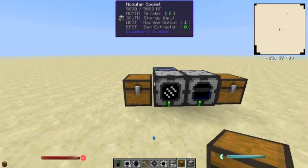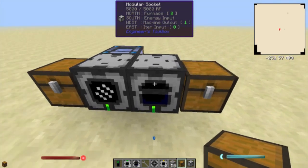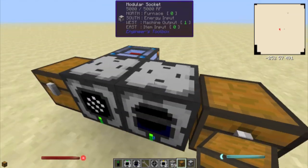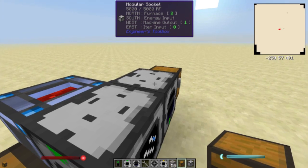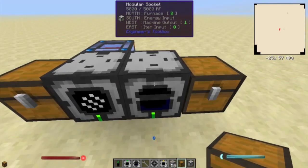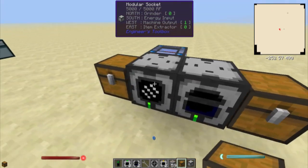Alright guys, we're back. All I did was add a different module here. I put the furnace here — it's got an energy input on the back, just like on the other one. Item input on this side, machine output over here. It's configured: furnace using inventory zero, item input using inventory zero, machine output using inventory one.